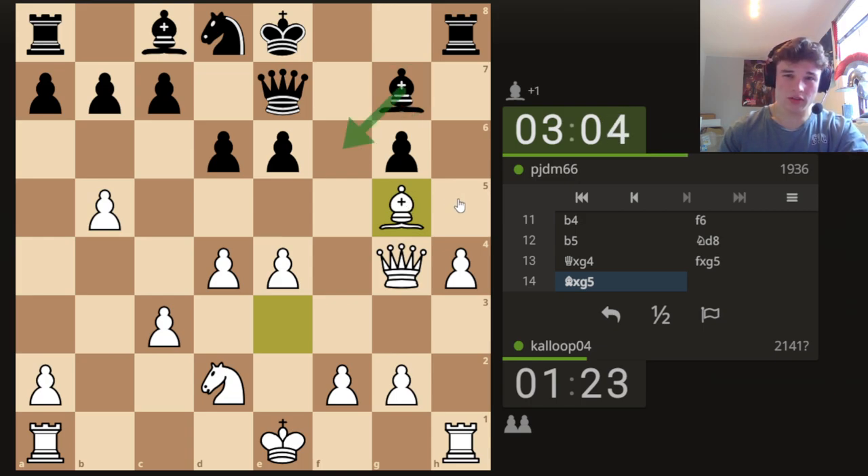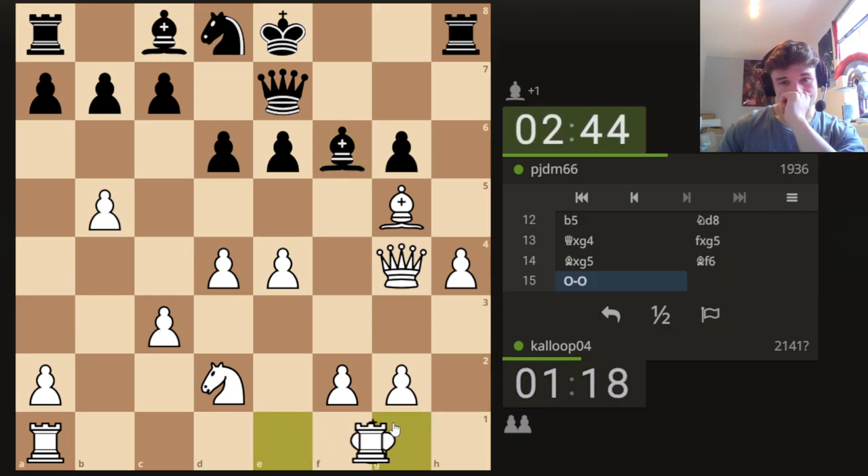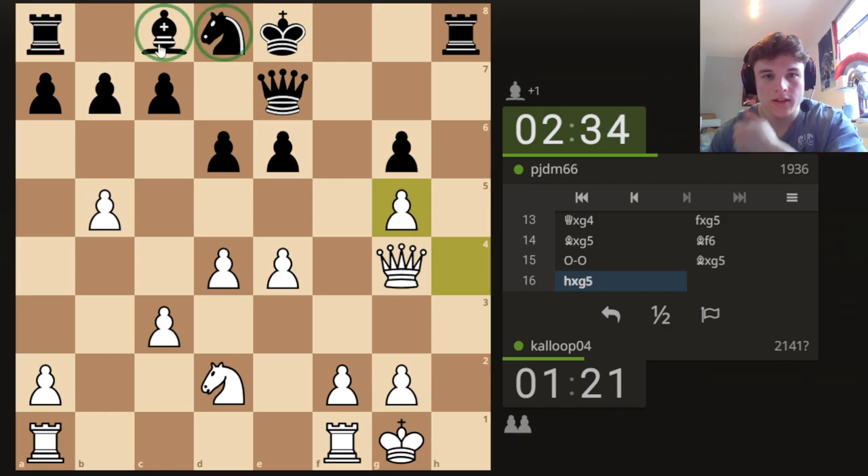After Bf6, I need to get his Rook into the game. I might even castle — castling Queen's side is too risky because he can get his Queen in this way. I think we have to castle King's side and accept this trade. It's okay, his pieces are still quite cramped up, so there's still play left in the position.